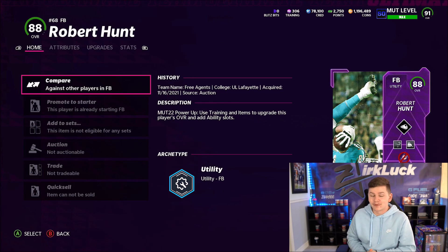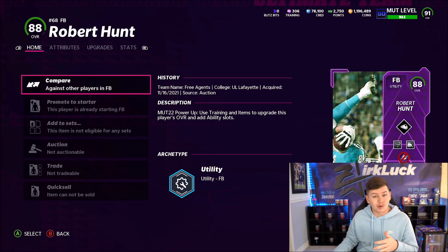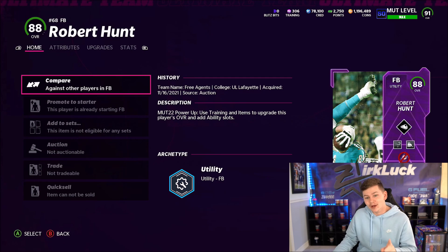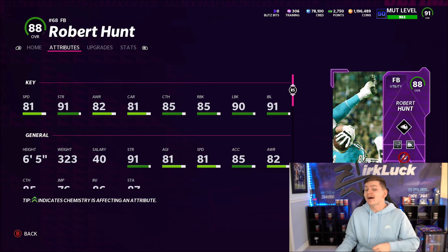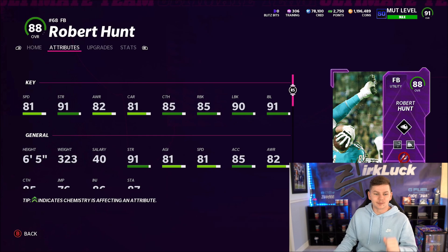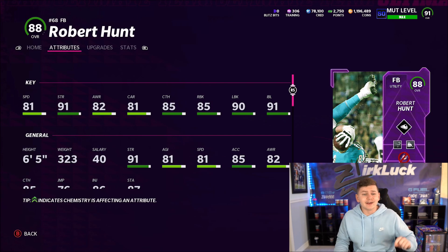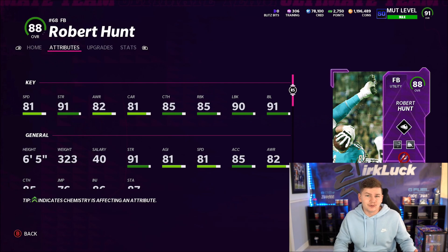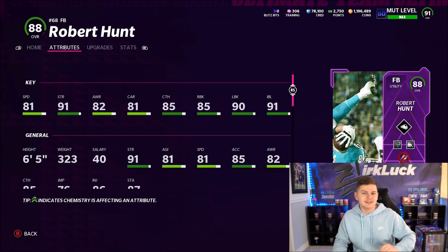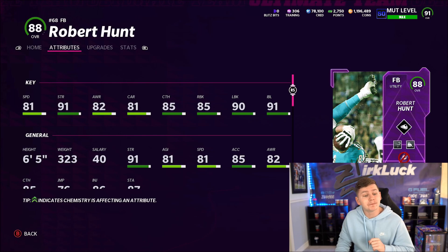We have Robert Hunt at running back today. He's going to get the ball 20 to 25 times this game. Are we going to win? Maybe, maybe not. Winning the game is not what's important — what is important is getting the ball to Robert Hunt. I do not care if we lose by 30 points. If Robert Hunt trucks over 8 people, this gameplay is a W. I am simply doing this to show you how much of a monster Robert Hunt is. We are using a 323-pound running back.